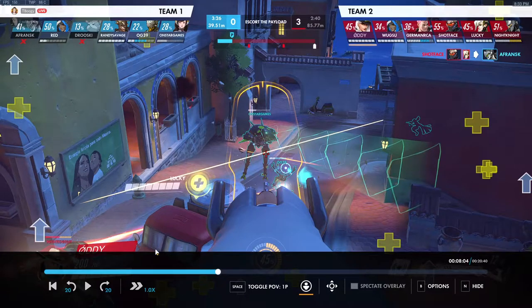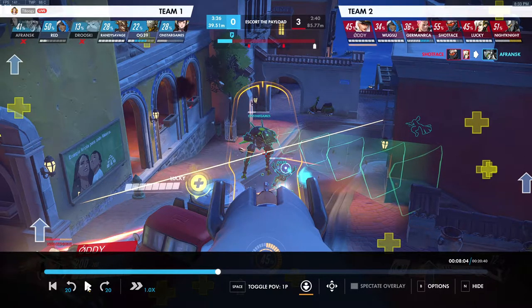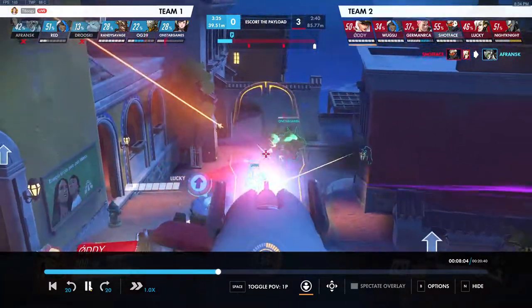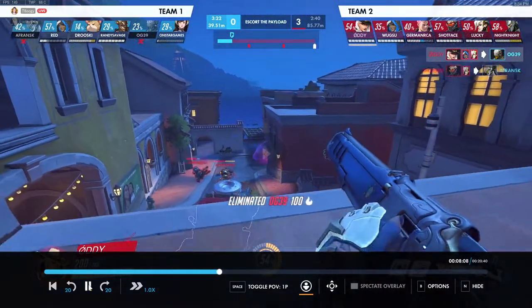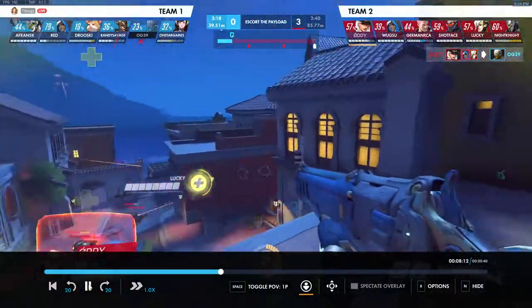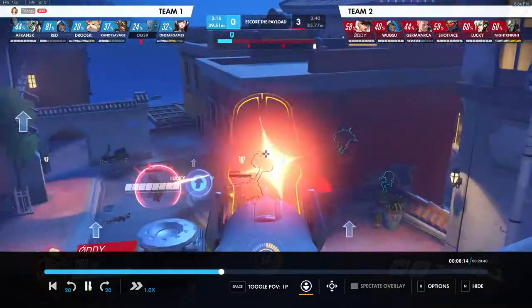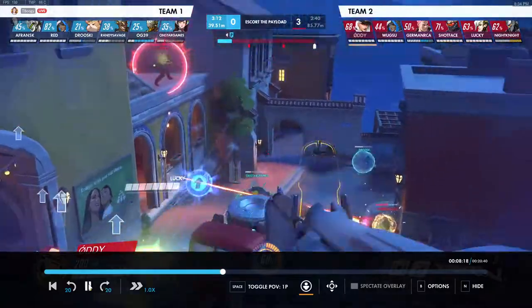Team comps have changed — they're now on a more divey team comp with flanky characters that are going to be looking to get on top of us. So we're going to want to hold on to our coach gun much more often and not waste it. We have to be very ready for dives to come on us. Maybe try to stick closer to your team and not too far off on our own, because that could make us very easy to dive.